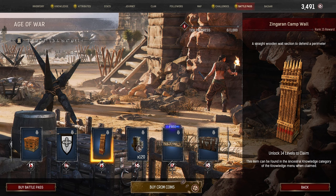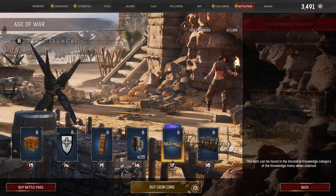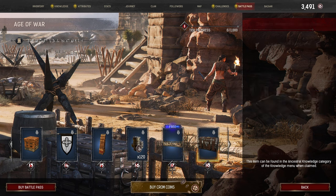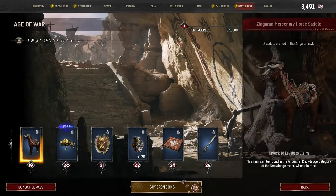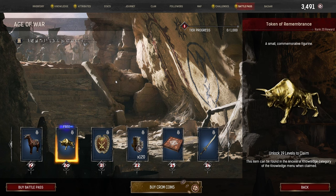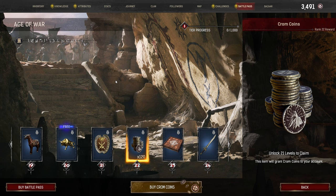Tier 15: the Zingaran Camp Wall. Tier 16: 120 Chrome Coins. Tier 17 (Free Track): a Remembrance Tapestry. Tier 18: a Zingaran Mercenary Storage Chest. Tier 19: a Zingaran Mercenary Horse Saddle. Tier 20 (Free Track): a Token of Remembrance. Tier 21: a Zingaran Mercenary Shield that displays the Clan Emblem. Tier 22: 120 Chrome Coins.